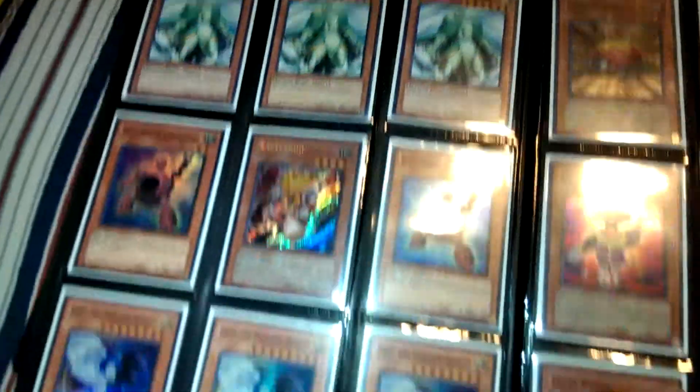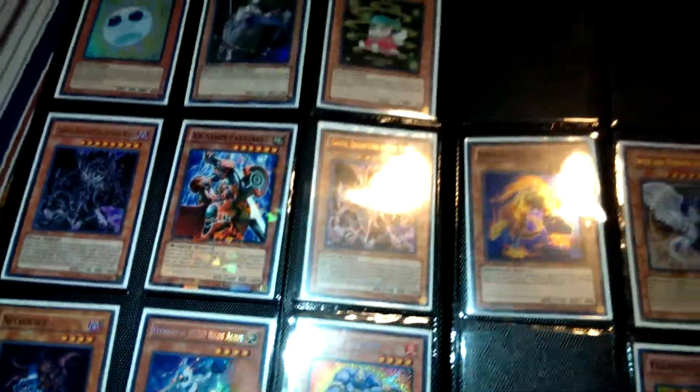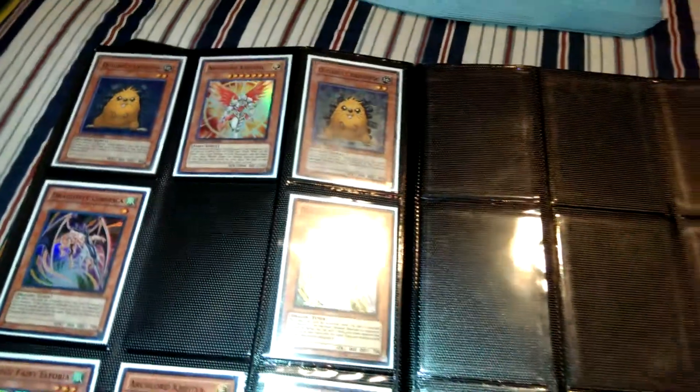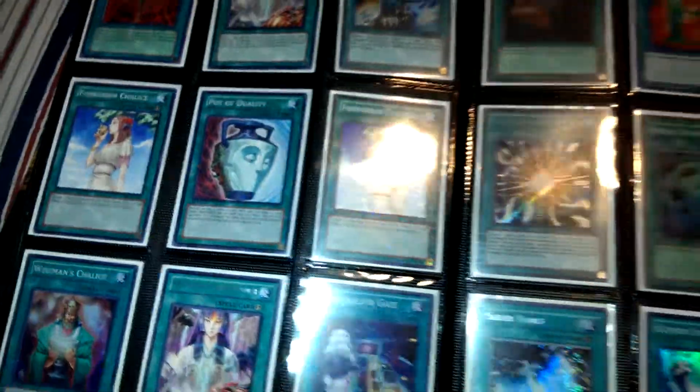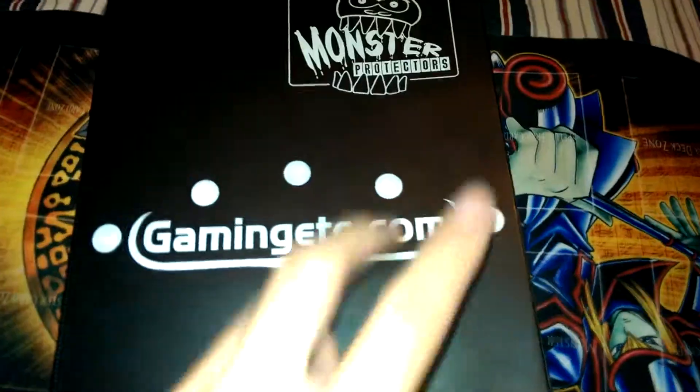Rare, Starfoil, Secret, DT, Secret, Ultra, Starfoil, Mosaic, Starfoil. And yeah, that's it. So if you guys want anything, just PM me. This is Ultimate Yu-Gi-Oh Asian, signing off — peace out, YouTube.